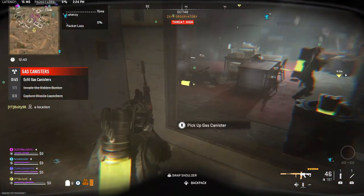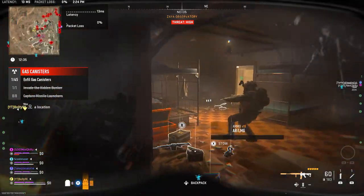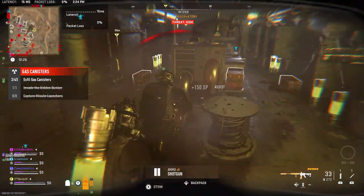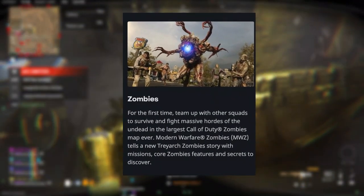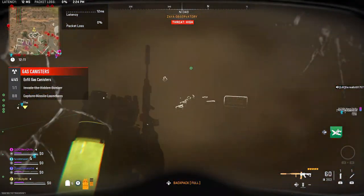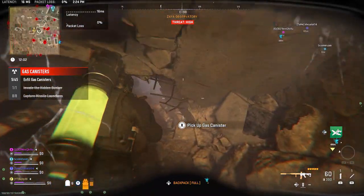This is sort of what I think we have happening here, as we get into more depth of what Call of Duty says zombies is about. It seems like they are going for a more mission-based zombies. As they say: 'For the first time, team up with other squads to survive and fight the massive hordes of the undead in the largest Call of Duty zombie map ever.' Modern Warfare Zombies tells a new Treyarch zombie story with missions, core zombie features, and secrets to discover.